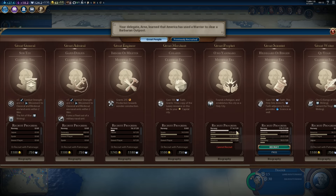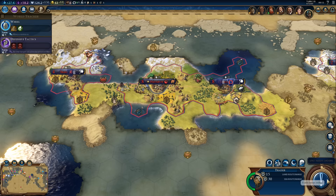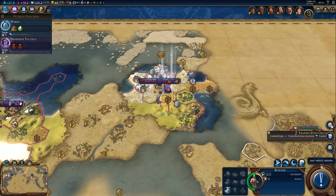We got a great scientist. This one isn't actually that good, especially since I don't have a good holy site with a lot of adjacency bonuses — I'm going to pass and let America have this one. We can get the next one.